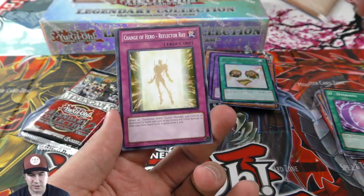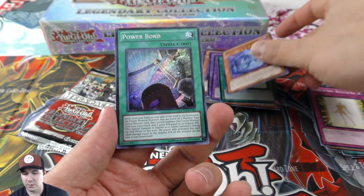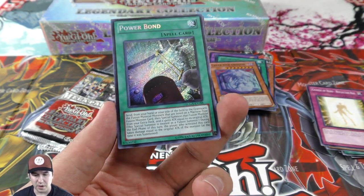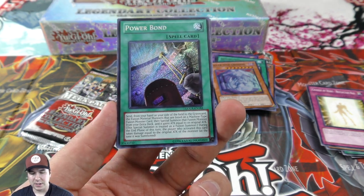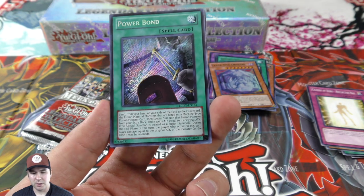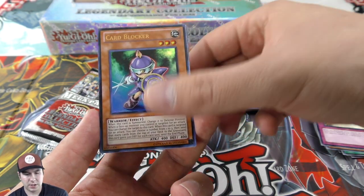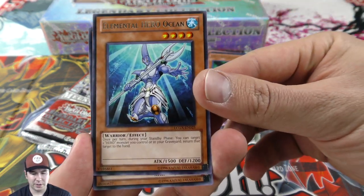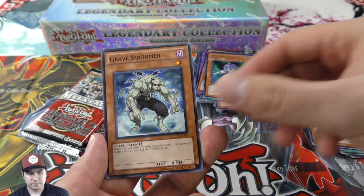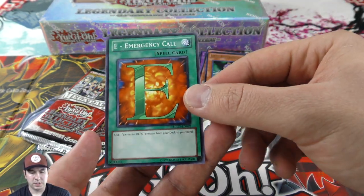It would make it really exciting, especially if you had a chance of getting any one of the cards. A secret Power Bond — that's a really nice card to get as well. It's probably around twelve to fifteen dollars for that secret. Card Blocker as our ultra, a rare Elemental Hero Ocean — very cool.